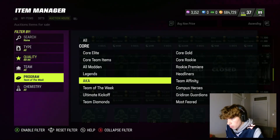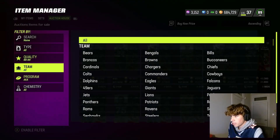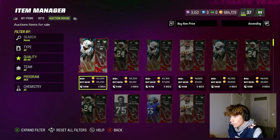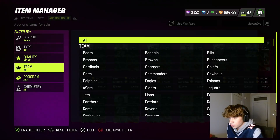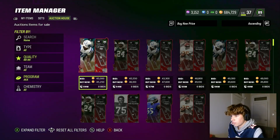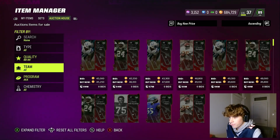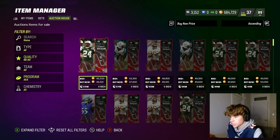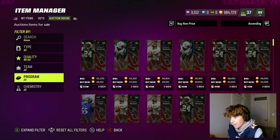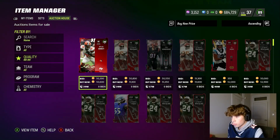Same thing with these AKA cards — I think you can buy 88 overall cards around 45k, and that's not a bad investment. People are going to be completing Team Diamonds continuously, and 88 overalls are just semi-rare. You can even snag these for even less — if you get them for 42k or 40k, that is great training value and great investment value. I guarantee you'll be able to sell these guys for 55k tomorrow with lazy selling, because they're super in demand as 88 overalls that go into Team Builder sets. And obviously John Elway is the best card in the game.